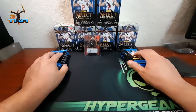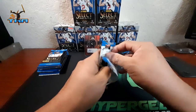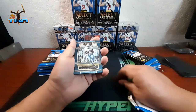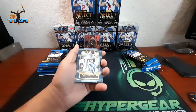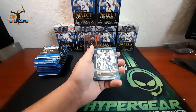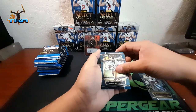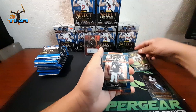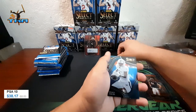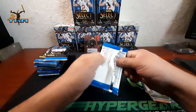Today we're opening up these 12 packs. Alright, going to the first one — I'm excited to see what I get, hoping for another autograph card. We got Javon Williams, Kyron Williams, Chris Long, Kyle Hamilton on the silver — nice! We got Romeo Dobbs on the rookie field, that's pretty cool.